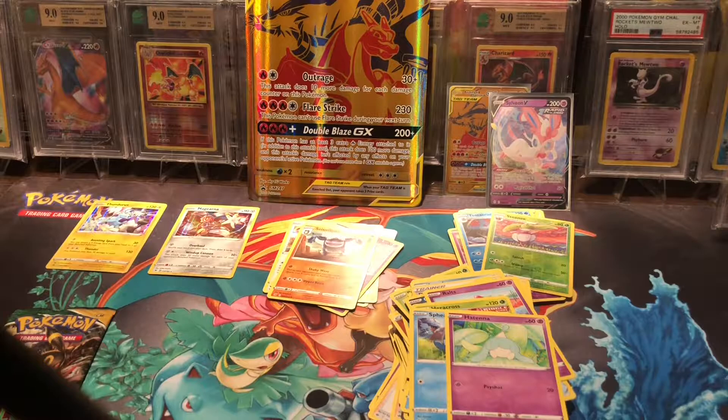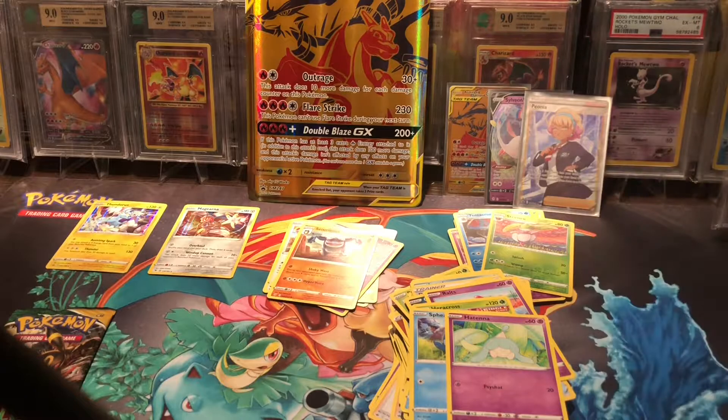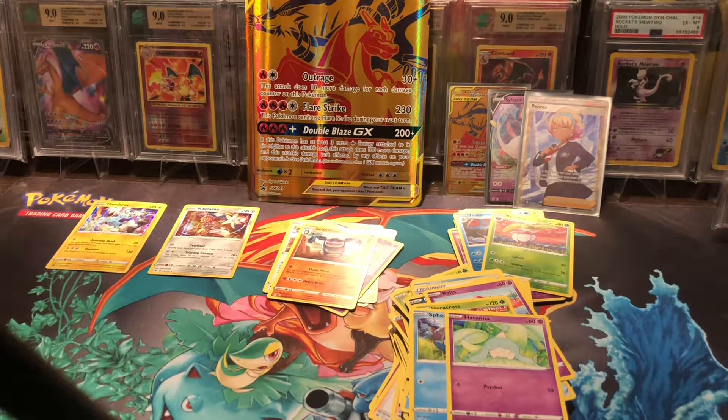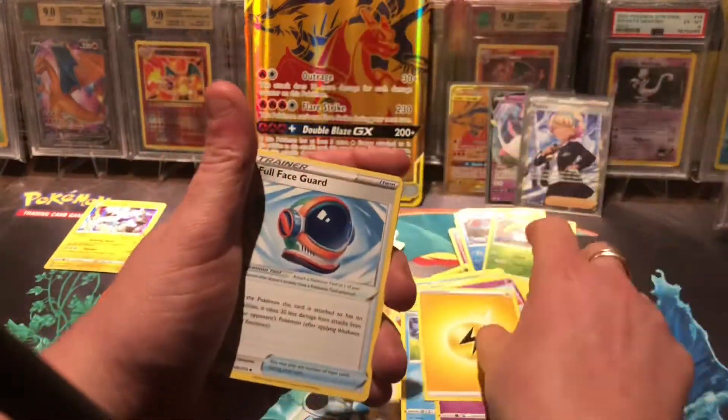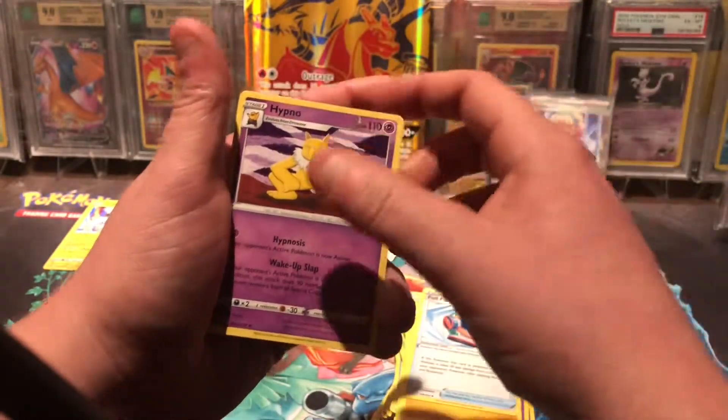Full art trainer — awesome, there she is guys. Chilling Pain comes through on the last Chilling Rain pack! So in this box we ended up getting two Vivid Voltage, three Evolving Skies, and five Chilling Rain. If you guys have opened this box, please comment below if that's normal or if it's completely random between those three sets. Last pack and it's Evolving Skies — my favorite set of the three. Let's see if we can get some magic here, bless this last pack!